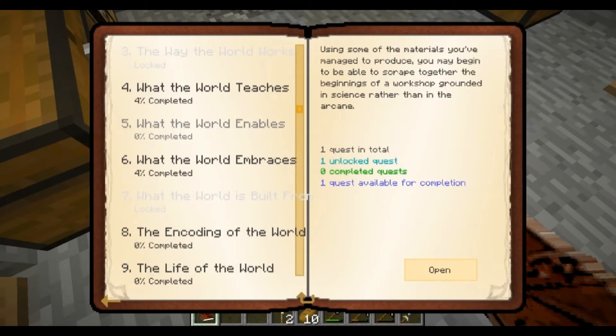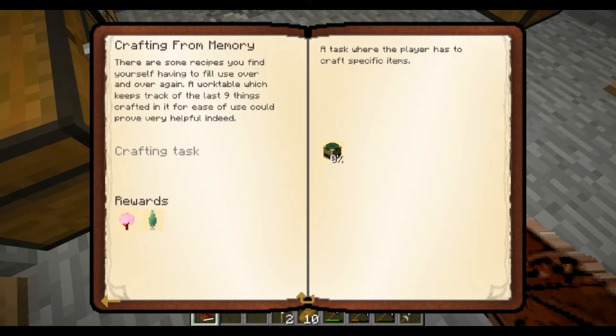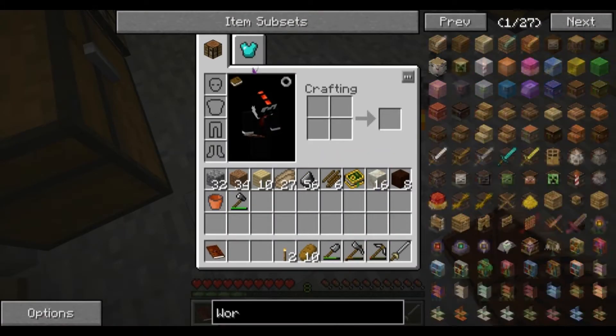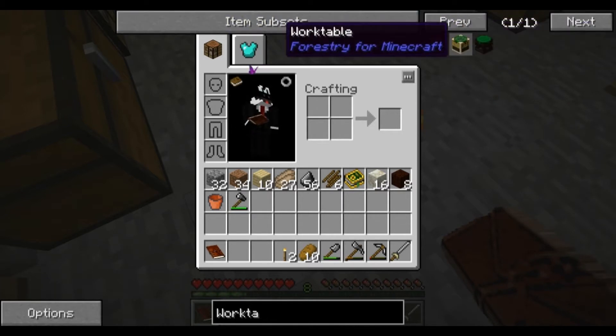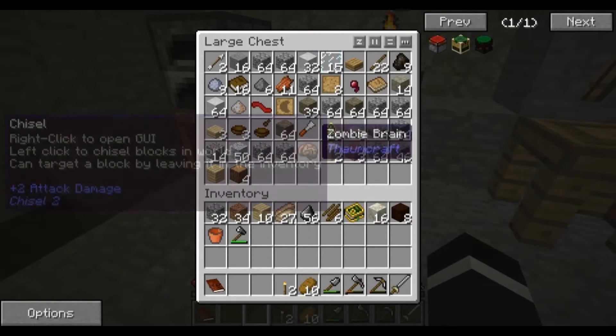There's a mod I've been wanting to do. Right here - a work table. That is super easy. That is really super easy.